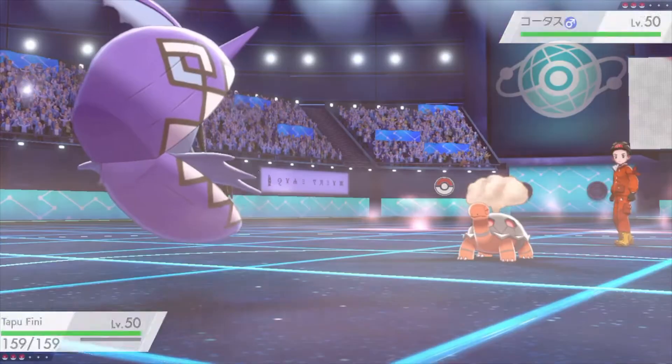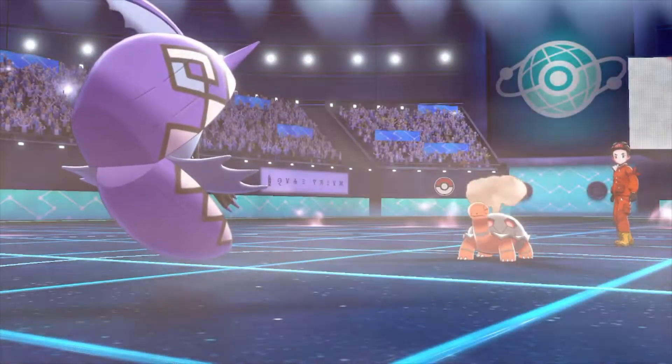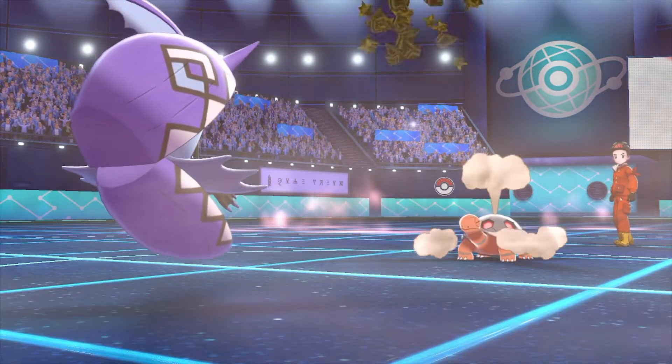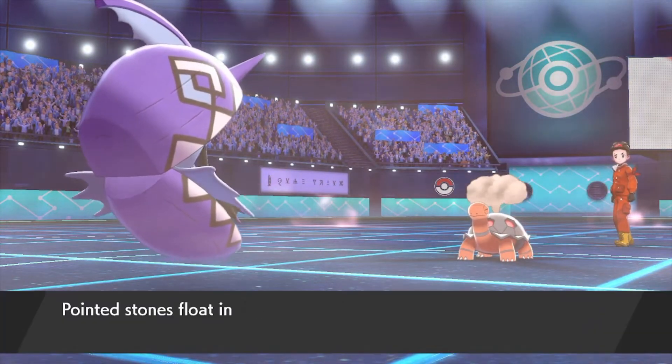I chose Trick here because usually Torkoal uses Stealth Rock or Yawn on the first turn. They're not going to use Yawn though, because they can't put me to sleep thanks to Tapu Fini's Misty Field.